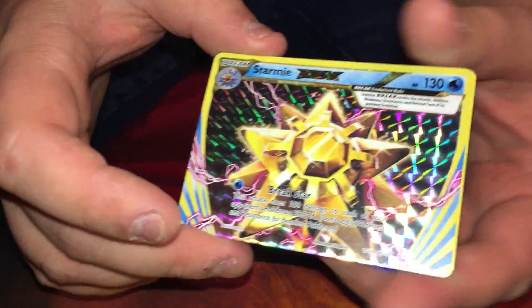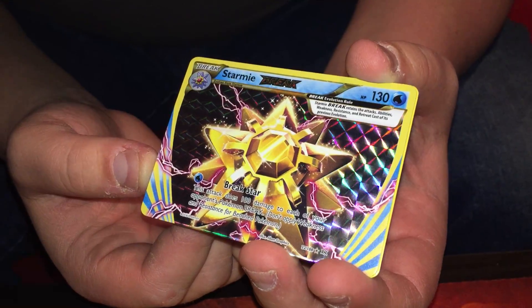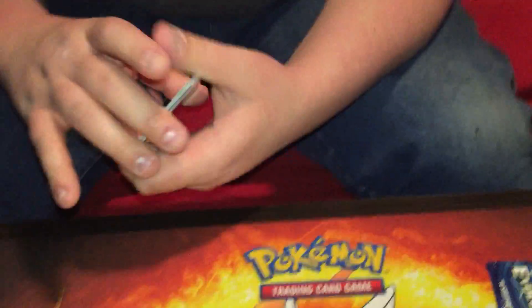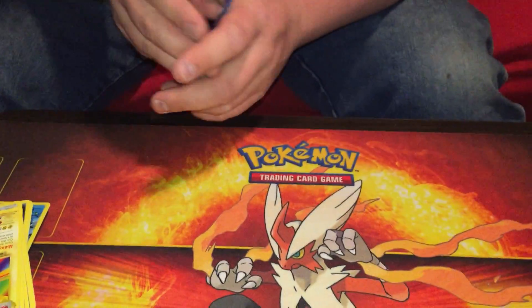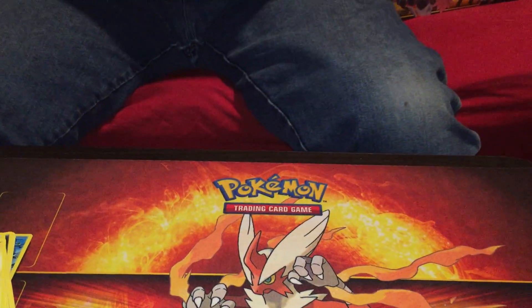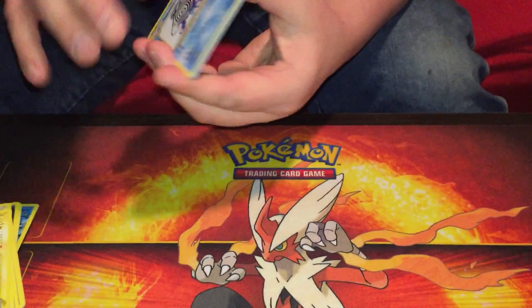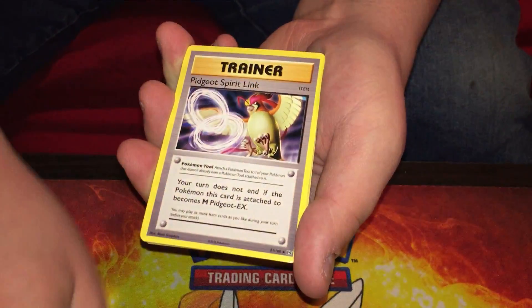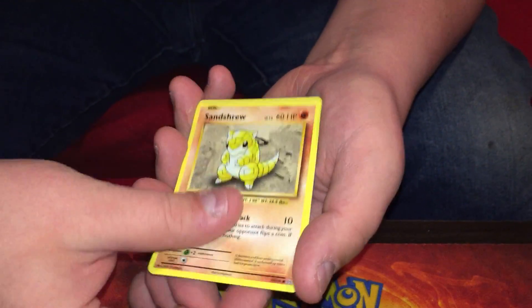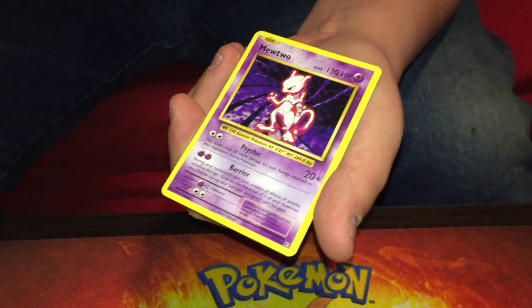We have a Starmie Break! I don't think we have that — that is nice. Very nice, heck yes! Speaking of break cards — and a regular rare Electrode. I don't know if we pulled that Starmie or not, I can't remember. I don't think I have, but it doesn't look familiar to me. Another Poliwhirl, another Pidgeot Spirit Link.